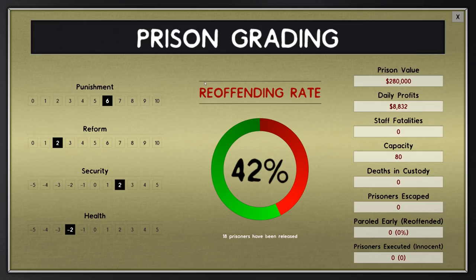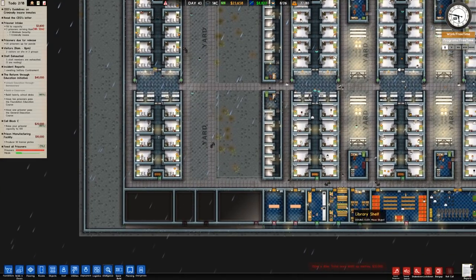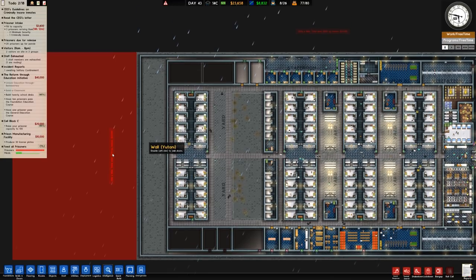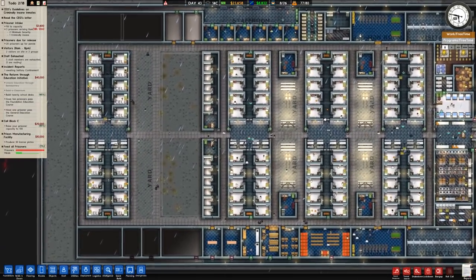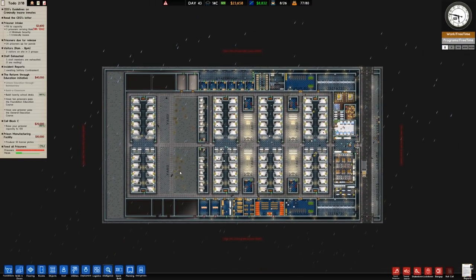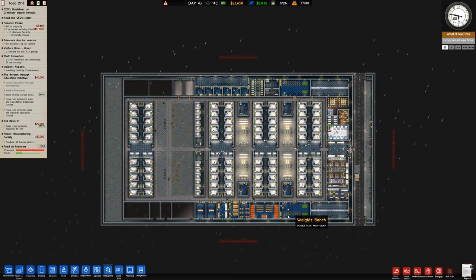We've seen now that the low-risk inmates are starting to work the stuff that the criminally insane inmates can't do — they're now fulfilling that and cracking on with it. Hopefully we should see some improvement overall in our ratings. Next episode we'll do all the previously mentioned jobs. This area is still probably going to stay as a straight row. Finishing off the yard — that's a nice run of the series. As always, if you've enjoyed the video leave comments in the comments, thanks so much for watching, take care.